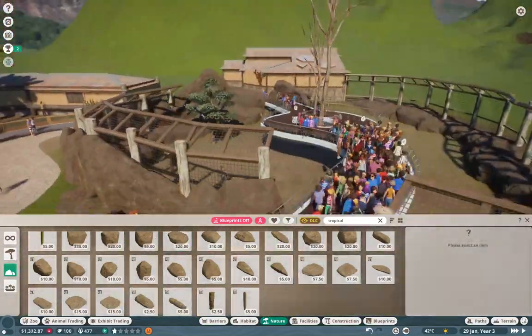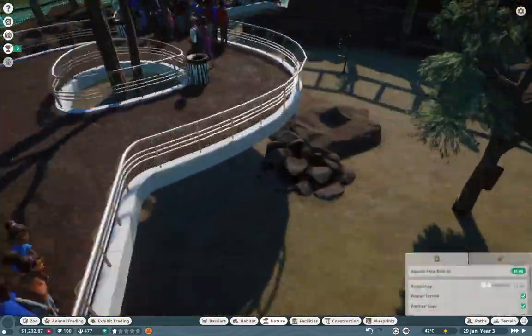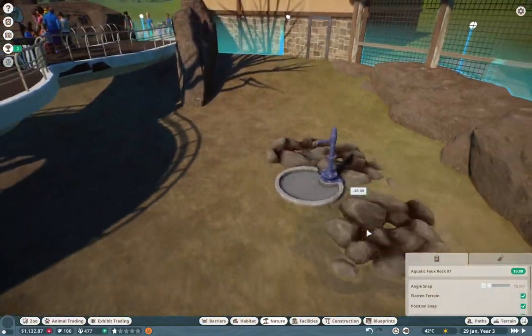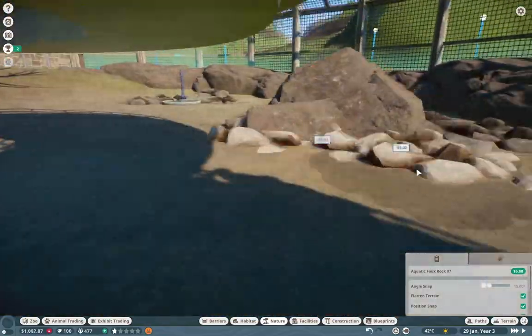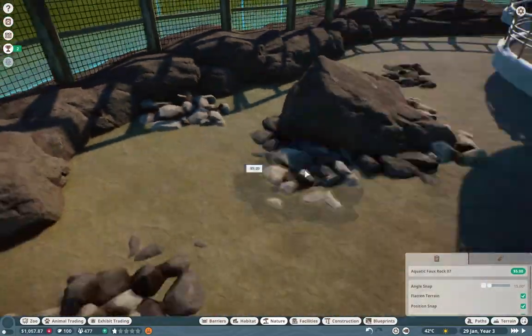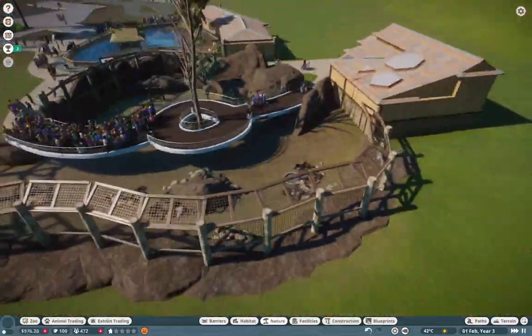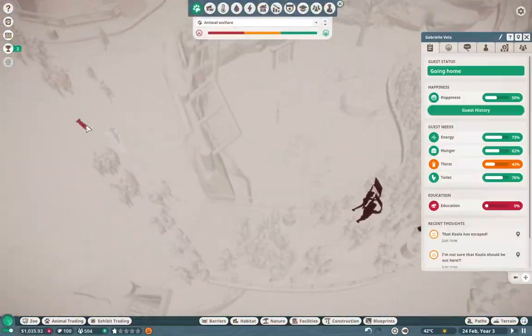Just making sure that the rest of the habitat is looking nice, trying to copy over some of our central themes from our penguin exhibit, like the faux rocks as well. Just generally keeping everything looking nice and pretty, nice and bright. I definitely want to keep things bright in this entire zoo, just to make sure everything looks nice and organic. Also, the congestion on this path is awful.